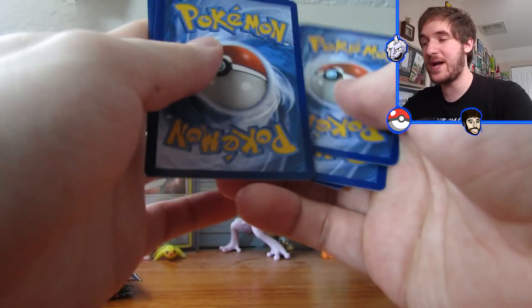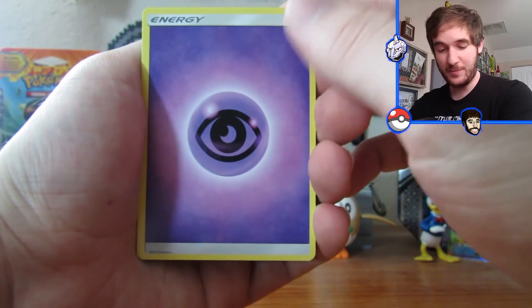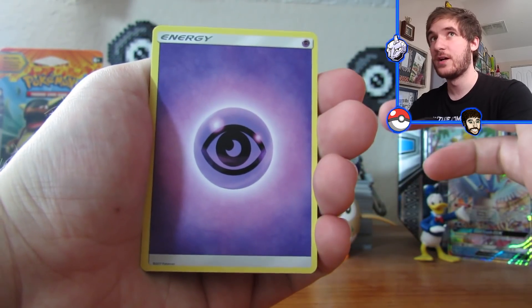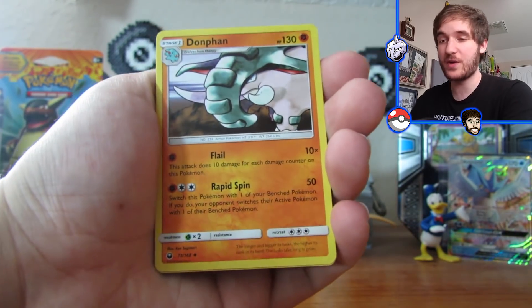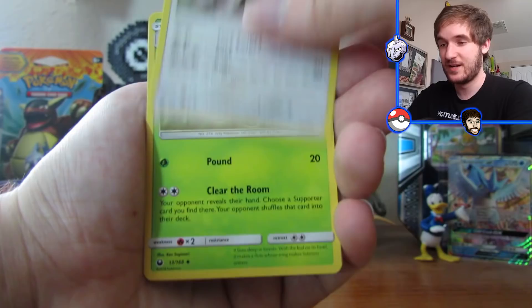Everybody's been telling me the pull rates in Celestial Storm are so hard. But I've had good luck with this Elite Trainer Box — we've opened about four packs and three out of four we've gotten something pretty amazing. Articuno GX — I remember way back when the set EX FireRed LeafGreen came out I wanted an Articuno EX so bad, and now I got an Articuno GX. Wow, that is awesome. Can we keep up a streak? Can we get another GX or better? Come on guys!